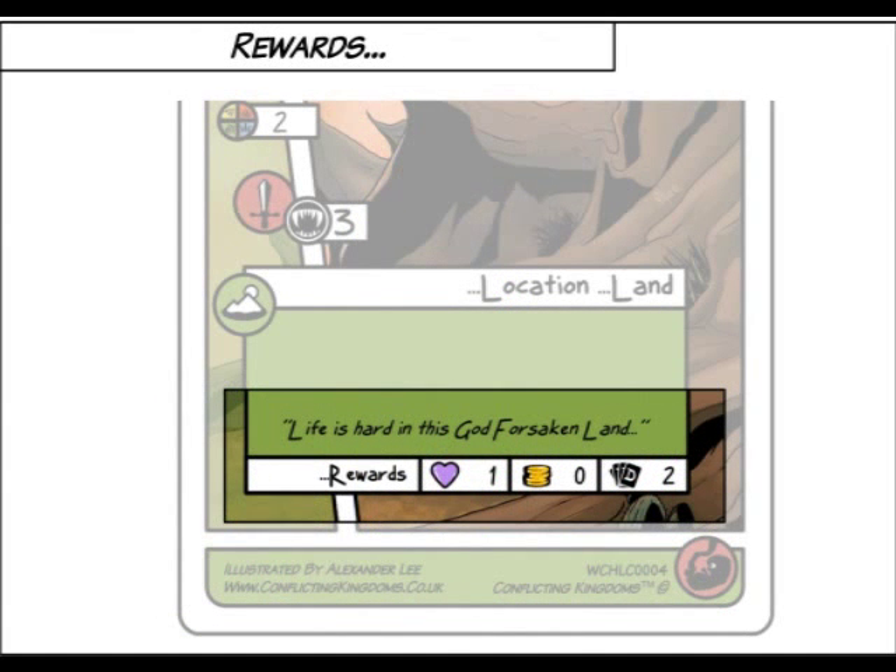After you have fought the conflict or the opponent has taken the hit, you then go to your rewards phase. Collect the rewards at the bottom of the location you are on. This includes gold, life, and draw cards.